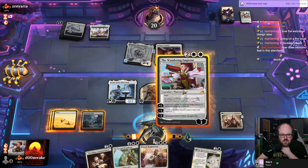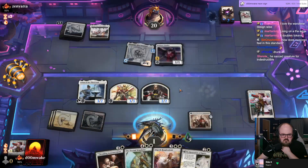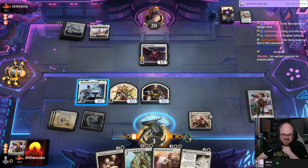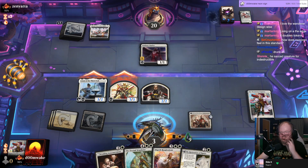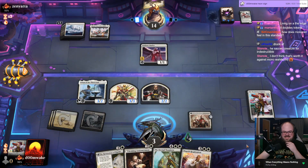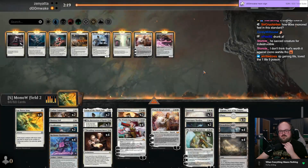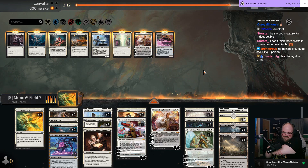Sure, I guess — I accept. Nice indestructible creature. I'm just confused as to why they did it — I don't know why they would do that. I don't really think that does anything against mono white. Nine poison by the way — we went to one life at nine poison. That's sick.